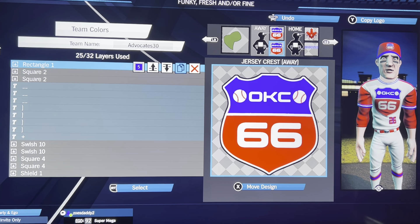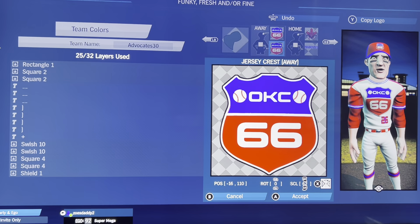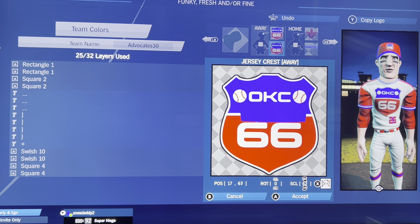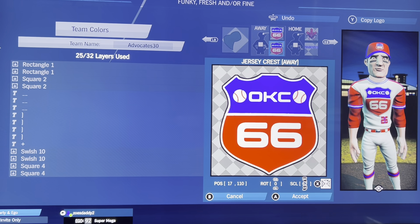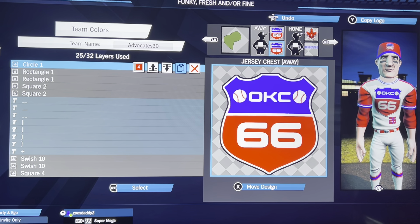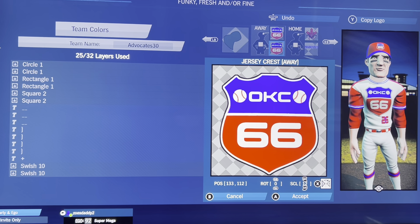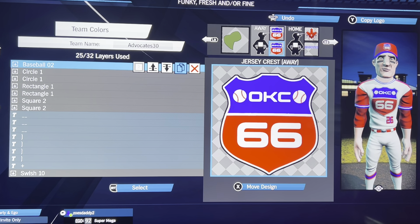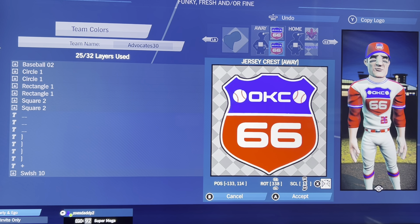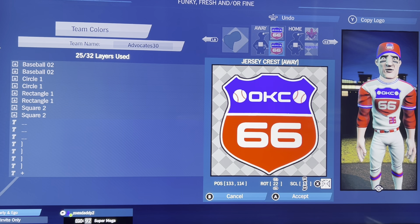Then rectangle one in blue, to make sure we're completely covered in there: negative 16, 1, 10 rotation, 0, and 62 scale. Then another rectangle one: 17, 1, 10 rotation, 0, and 62 scale. Then circle one in red for the stitching on the baseball: negative 133, 1, 12 rotation, 0, and 12 scale. Copy, flip: 133, 1, 12 rotation, 0, and 12. Then baseball two in white: negative 133, 114, 338 rotation, and 13 scale. Copy, flip: 133, 114, 22, and 13 scale. Obviously if you want the ball in a different position, by all means do what you wish.